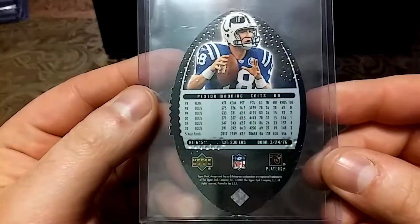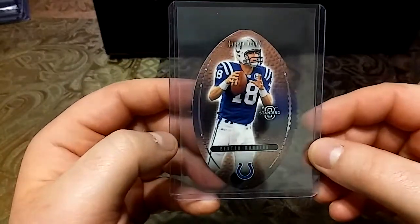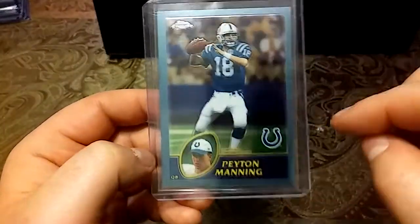And we have this Score at 4200 — sweet looking card, Numbers Game. And I have this little Upper Deck die cut — really nice little die cut. Then I have this really nice Topps Chrome, blue border.